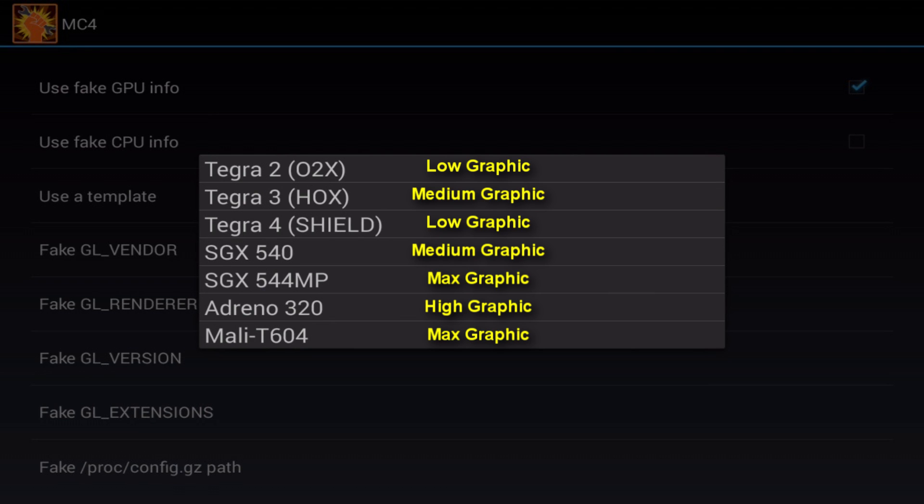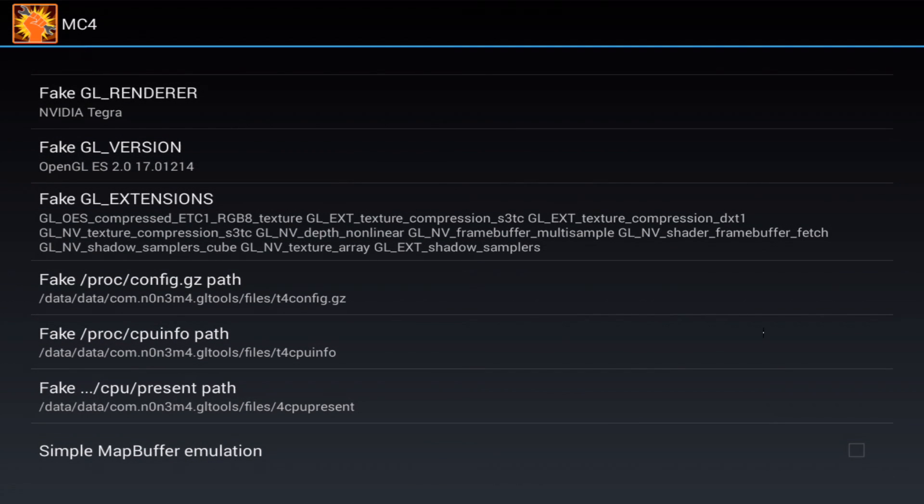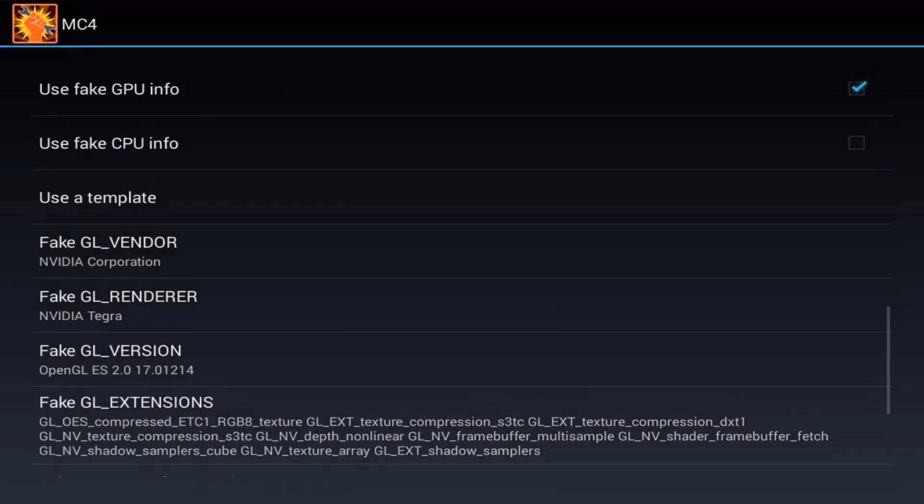Depending on your device, only certain GPUs will work. Then scroll down to enable simple map buffer emulation. Alright, you can now exit the app and run MC4.